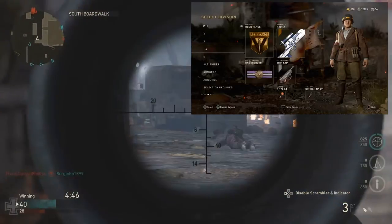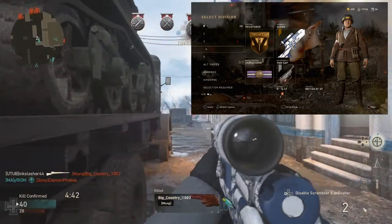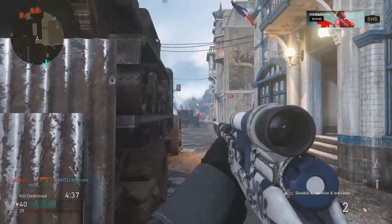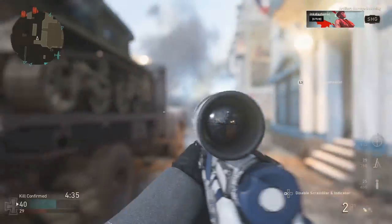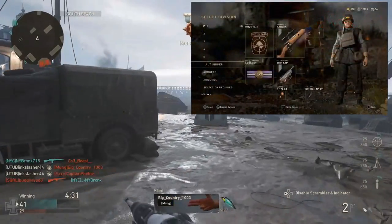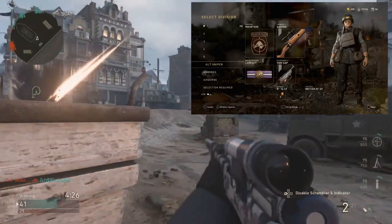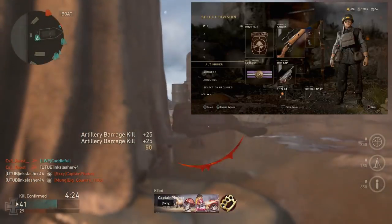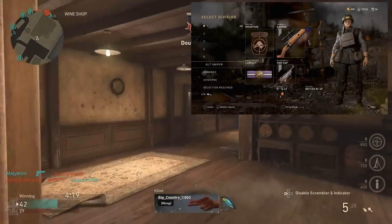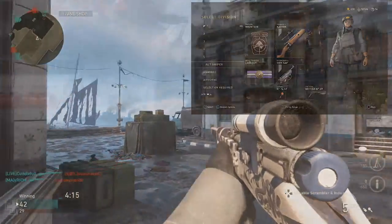The key to this is using the basic training skill Undercover, because what this does is it counters other snipers' Lookout — in other words, your name will not pop up above your head, making it harder for enemies to see you and easier for you to snipe them. The only time I change up this class is if I am playing Search and Destroy. In that case, I put the Mountain Division on with Lookout as my basic training skill, so that I get the silent footsteps. If you're using the Kar98k, I use the exact same attachments — same class, same setup.